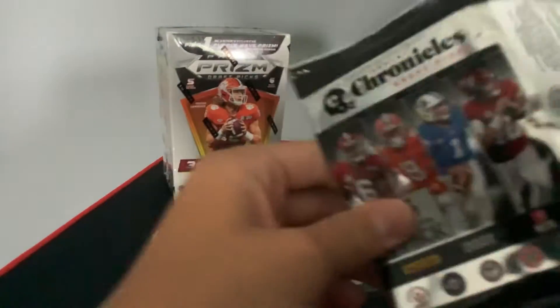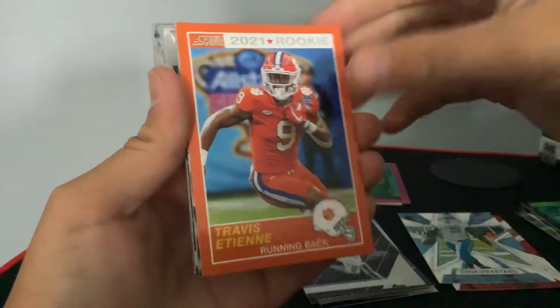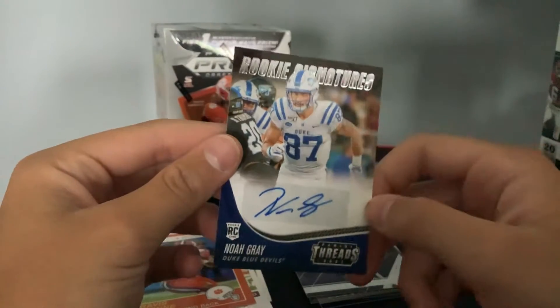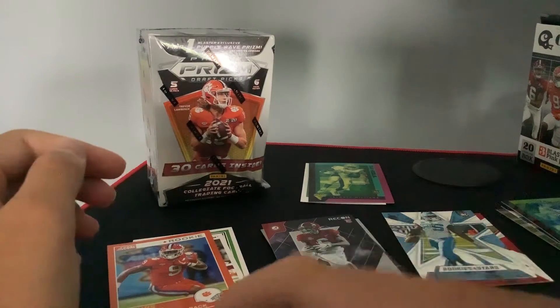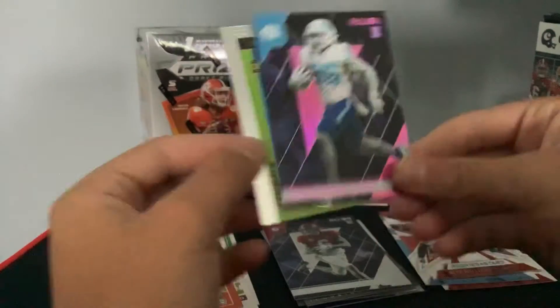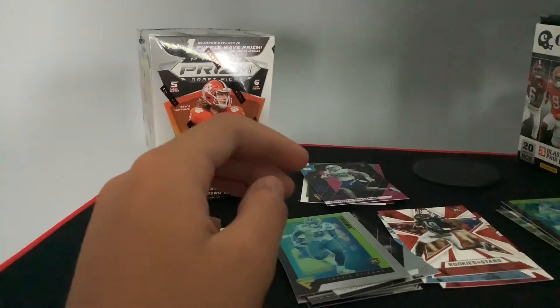He will be the starter now for the Patriots. So if y'all are buying the breaks and you see that they are more expensive, that is why. Travis Etienne. We got an auto — Rookie Signature is Noah Gray, going out of the Duke Blue Devils, which is me. If anyone knows what team he's on, put it in the comments. Seth Williams. We got an extra pink going to be Javante Williams. And a Travis Etienne Flux. So we did hit that auto.